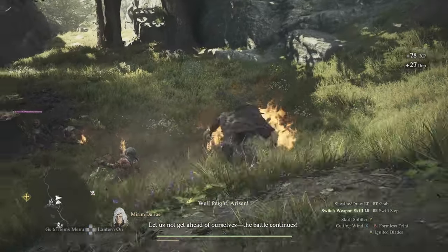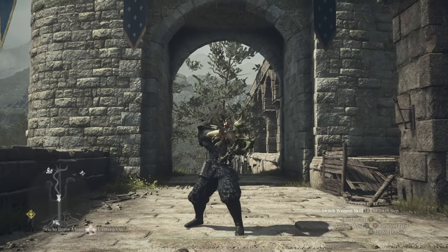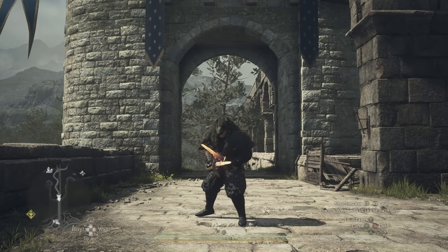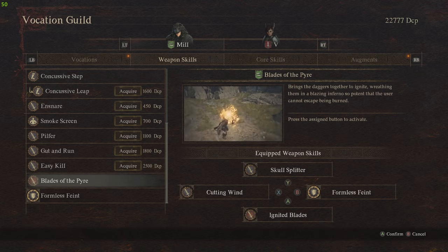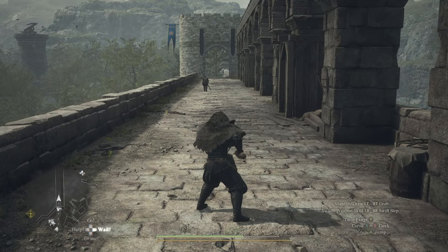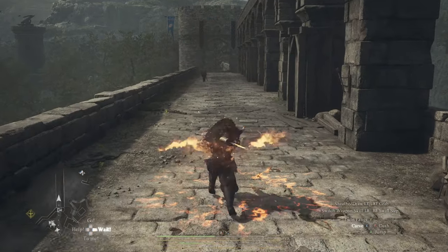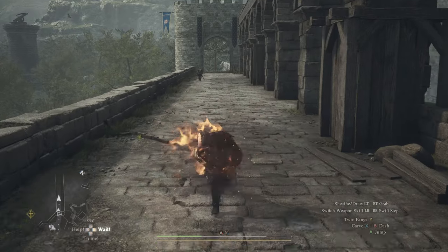Next up is Ignited Blades, one of the best skills you can run on the Thief. The upgraded version is called Blade of the Pyre, which is basically like Ignited Blades but with a huge explosion that also sets yourself on fire for more damage output. So you get a negative but also a positive — go ahead and use this one if you want even more damage, but be careful because you can die a little bit easier.